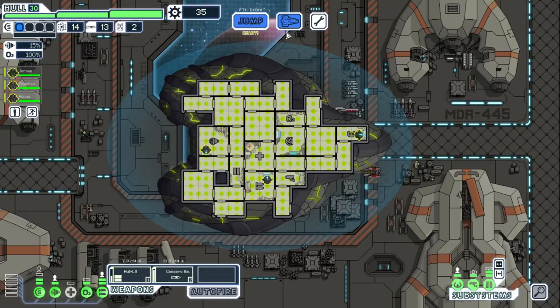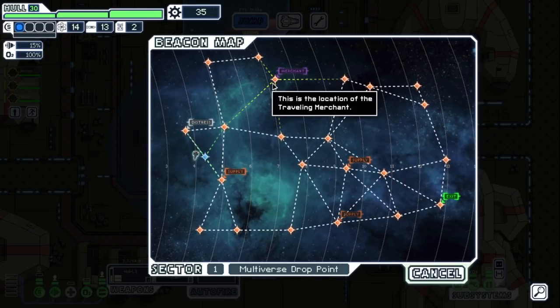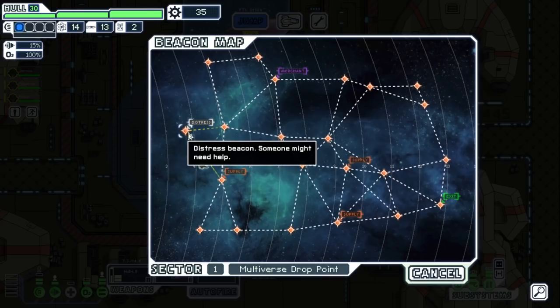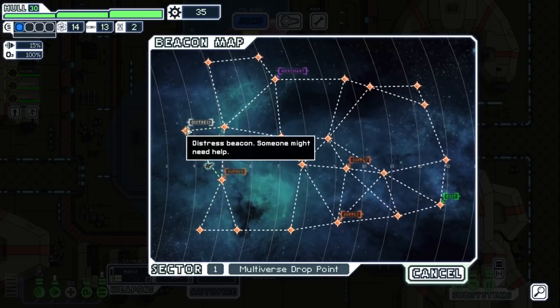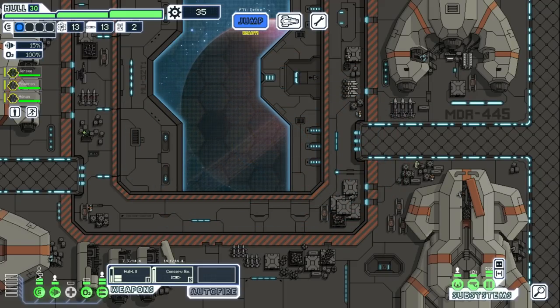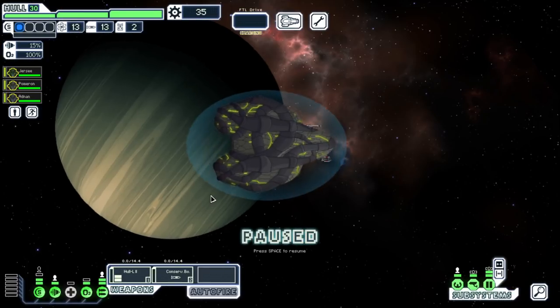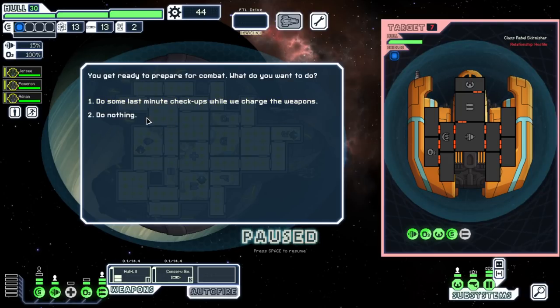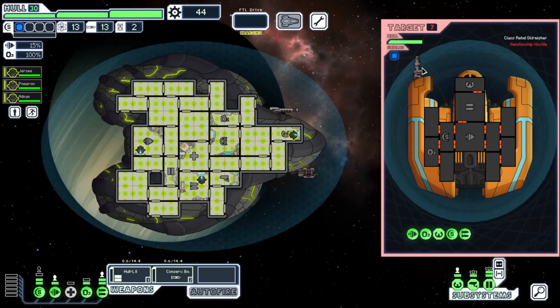We've got the merchant here, I do want to hit him. I'm pretty sure these actually link up — distress and supply — I think I go straight from one to there. Yeah, you definitely can. I say we go supply, distress, to the merchant, back down, hit these supplies and hit the exit. We're already quite close to level two shields which is really nice. Nine scrap is not amazing but it's free.